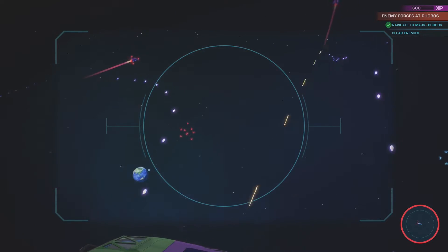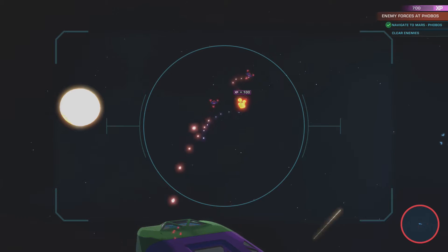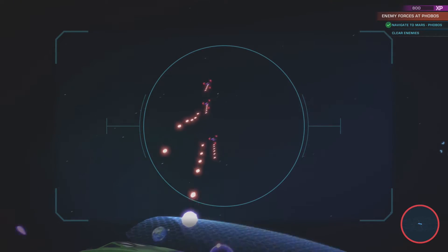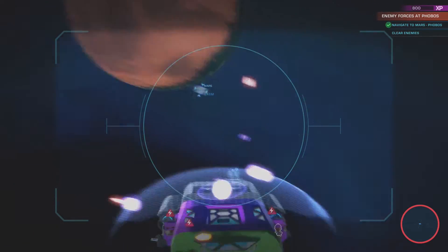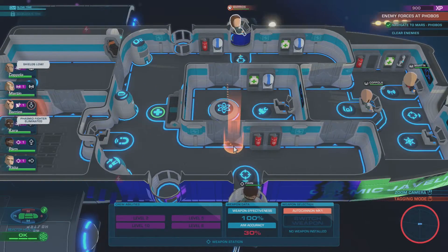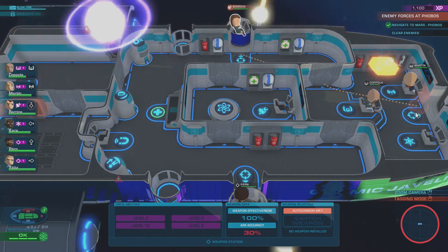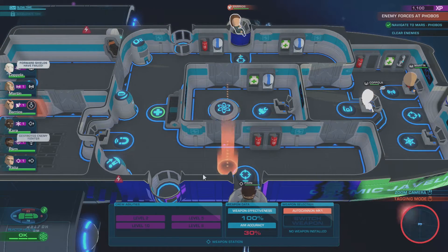There are more incoming. There we go — start to bring one down, and another. We've taken a little bit of damage here — you can see Chara is slightly hurt. Don't know if I want to get the captain out on one of the guns. Gonna keep our engineer handy — might need some repairs soon.